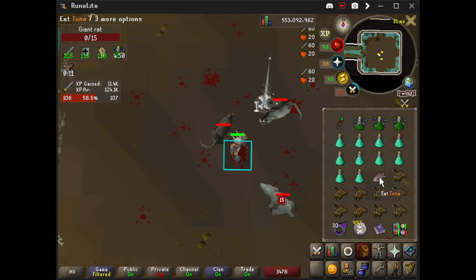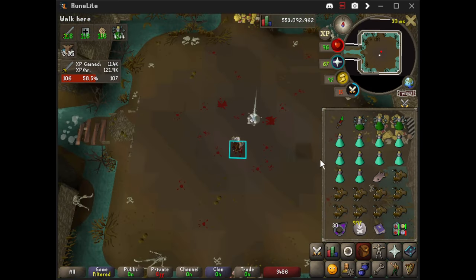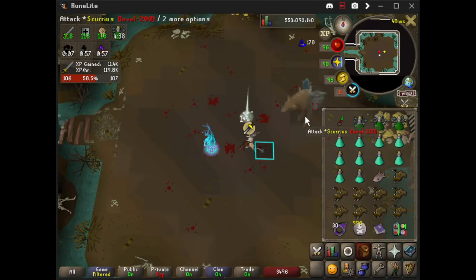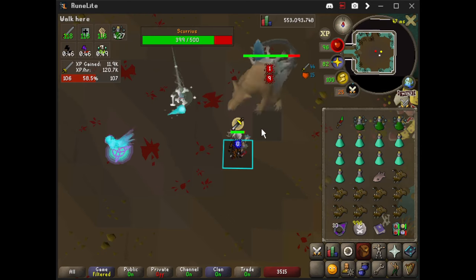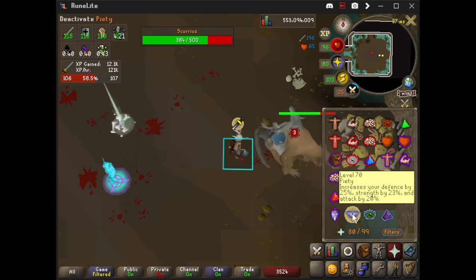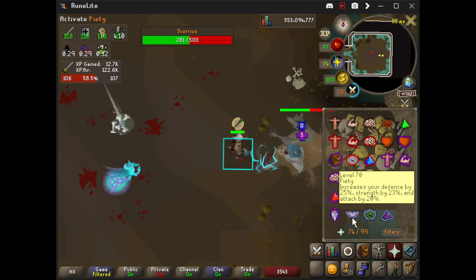These freaking rats, man — they say they're level 48, but they poke through my Bandos like it's nothing. I don't understand it at all. Maybe I just need Torva so these level 48 rats don't hit me for as much. I feel like they're programmed differently — with high accuracy, you know? Almost like those little Necriarchs that the Necryaels summon. I think they might ignore defense — these rats, I swear.